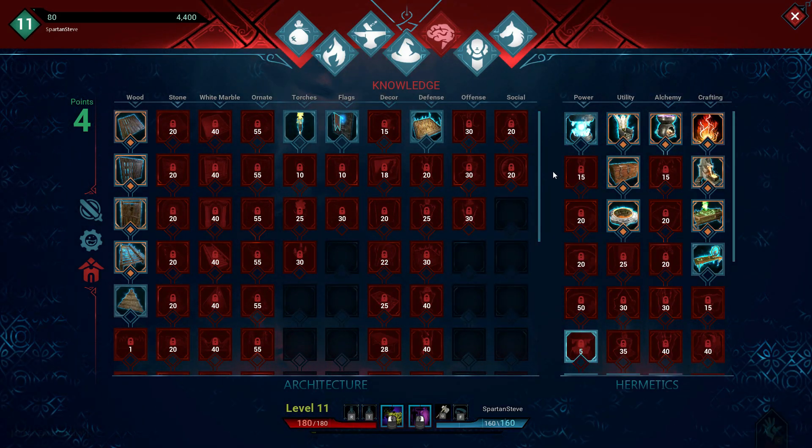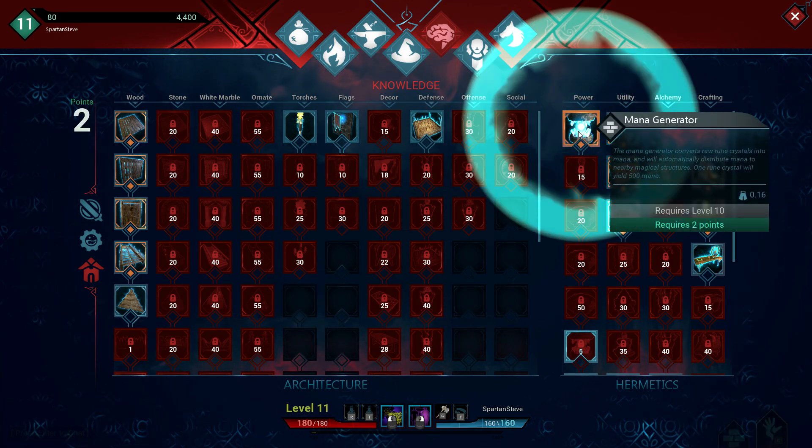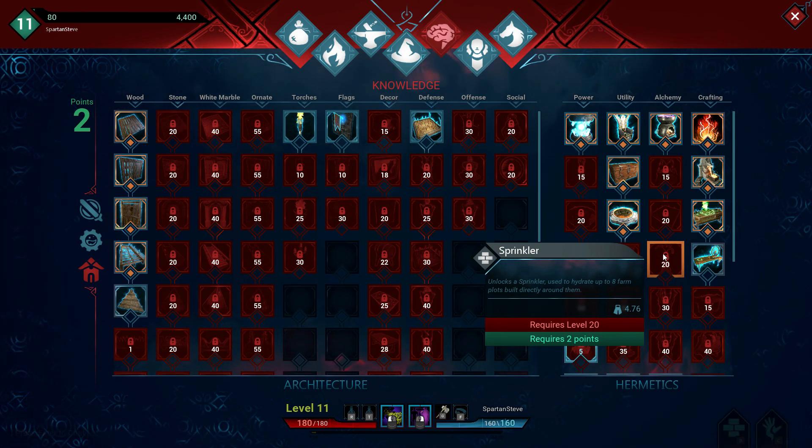This is on my alt. Under knowledge you will need to be level 10 for our mana generator. And straight under alchemy you will have to be level 20 to learn sprinkler and farming pot.